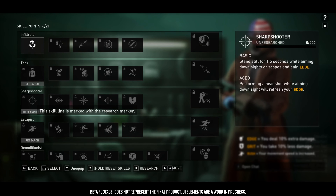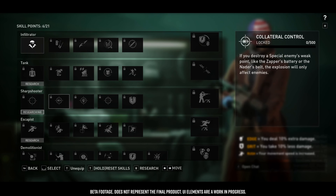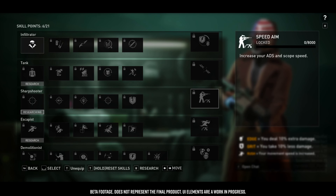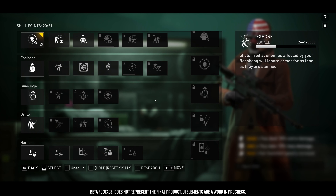For example, the Aim Down Sight skill grants Edge after aiming down sights, and it comes from a skill line focused on sniping. But that same Edge buff can be used by skills that aren't related to sniper rifles or long-distance combat. So you're mixing and matching: how do I get this buff, from where, and which skills benefit from having that buff active — and then you can build however you want.